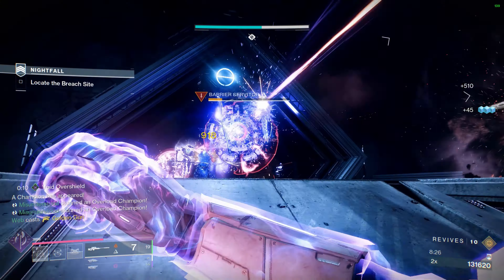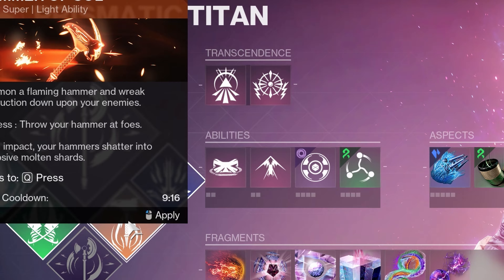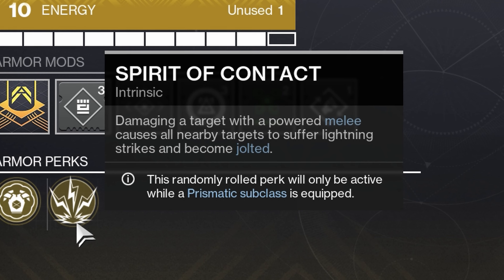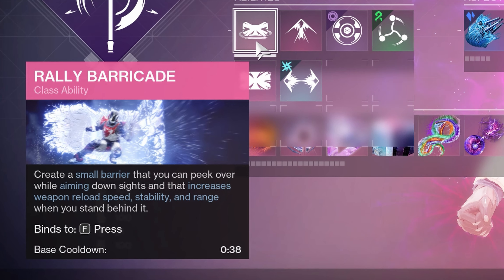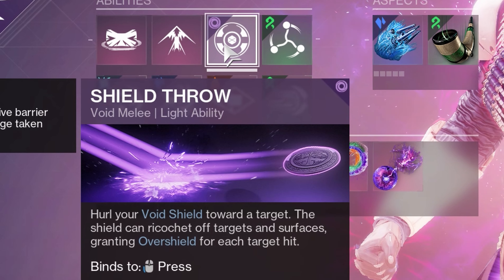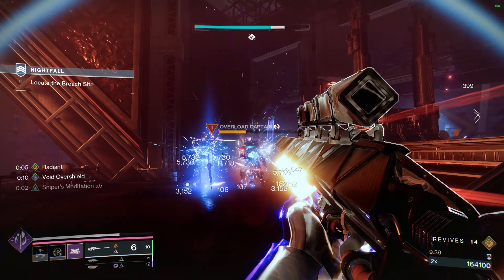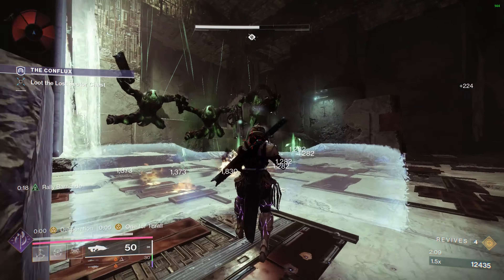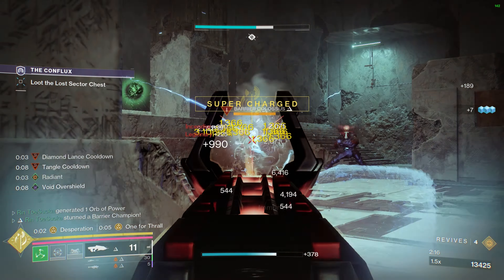Let's jump into the actual Prismatic subclass. For the super, you can literally use anything you want — I'm choosing Twilight Arsenal because it's fun and it's a good one-off super. For my class ability, I have my class item with Spirit of the Contact and Spirit of the Abeyant, so I'm going to be using Rally Barricade to take advantage of my class item. I don't really care what jump you use. Since we're going to be Captain Americas, we want to use Throwing Shield — it's a pretty good melee, it also gives you a Void Overshield, and you gain the ability to stun Barrier Champions. When we hit something with the Throwing Shield, we will gain Radiant using a fragment I'll talk about later.